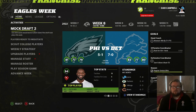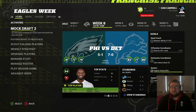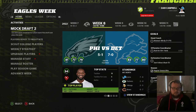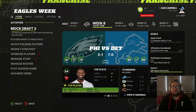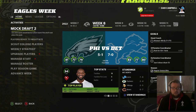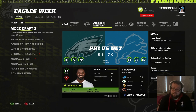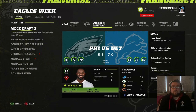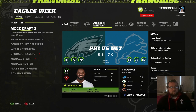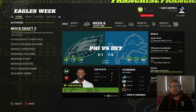Hi there guys and welcome back to some more Rebuilding the Detroit Lions. We are on to episode 6 now and we are currently 7-0 after the first 7 weeks of the season. We go up against the Philadelphia Eagles who are 5-1 in this first game, so it's a battle of two in-form teams. We're going to do our weekly strategy, upgrade some players and get into that first game.